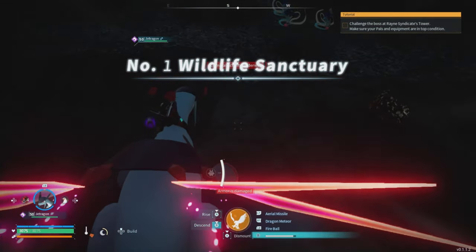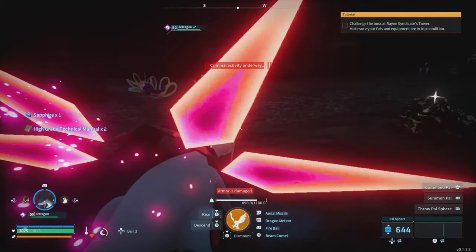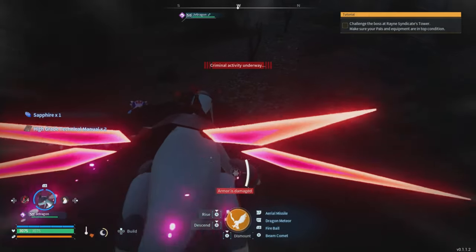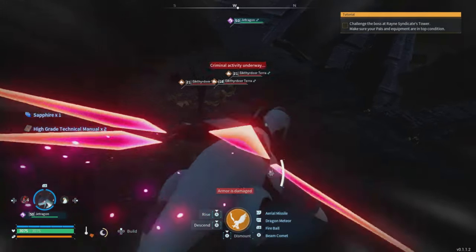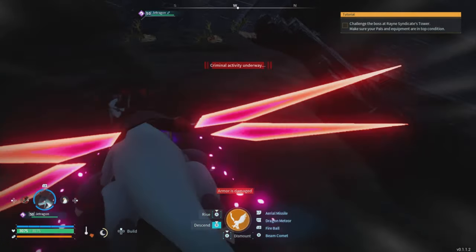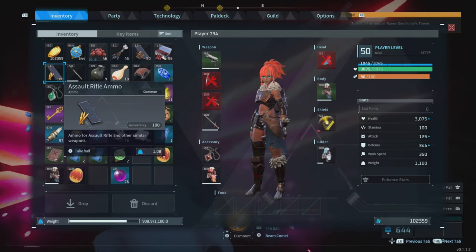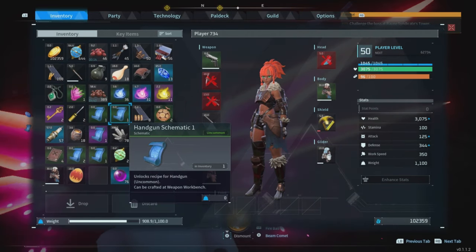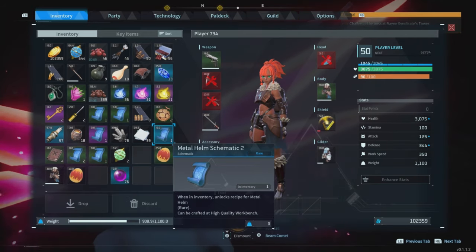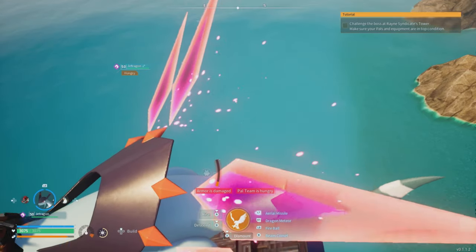You can do this early in the game, mid game, late game — doesn't matter. We're in Wildlife Sanctuary 1. Now, if you come over here at night, a lot of these pals are going to be sleeping, enemies are going to be asleep, which makes it super easy. It's a little bit harder to find the chests, but they do light up, so that helps. These are some of the items that I got just from doing this one run — a ton of items, a whole bunch of duplicates as well.